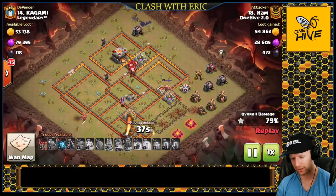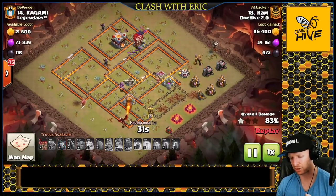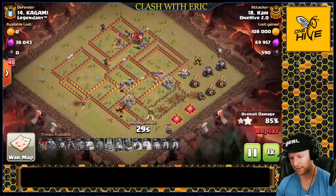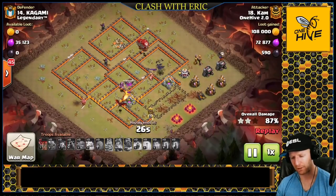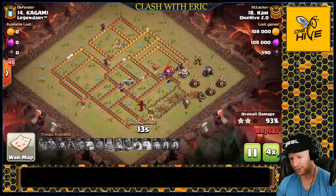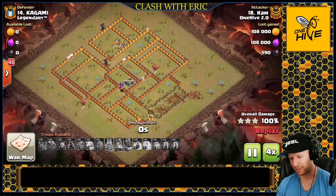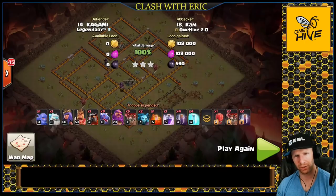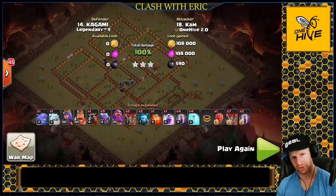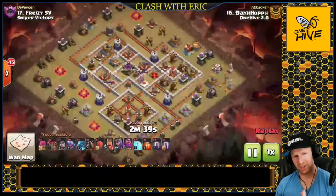He didn't get the top wizard tower with the balloons, so he has to freeze it. It doesn't really matter the level of wizard towers — they will still take out your bats very quickly and will very likely one-shot them. Luckily the bats survive. He has a couple of balloons and minions for cleanup to make sure he doesn't time fail. Overall a solid attack — a little close, with only one dragon surviving. The warden ability was unable to protect the dragons from eagle strikes, so there's room for improvement, but nice for a cookie cutter drag bat.